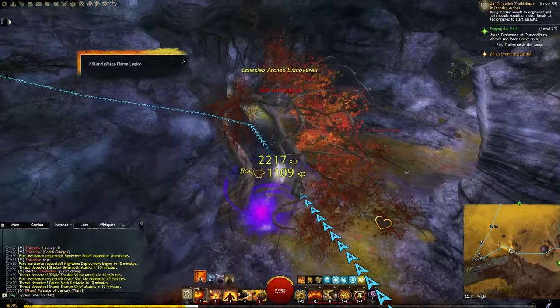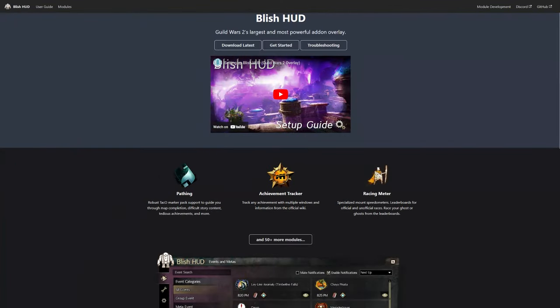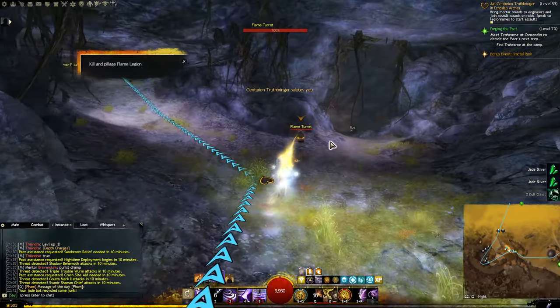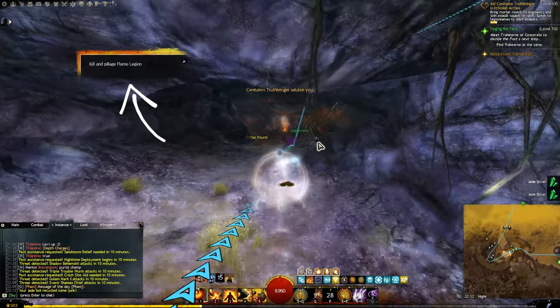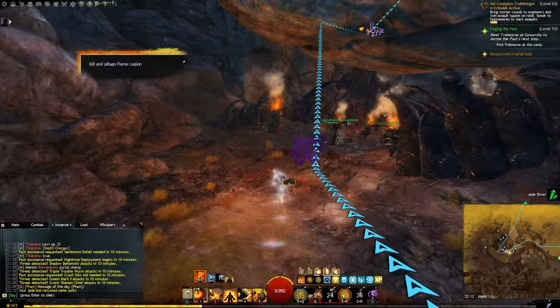Let's start with the absolute best thing you can do to start exploring the world more efficiently, and that's installing Blish HUD and enabling their pathing module. This will allow the addon to overlay routes made by other creators on your screen. In the video I'm using Test Trails, which frankly is the gold standard when it comes to speed. Their routes also contain a ton of tips and tricks on how to complete hearts faster, which mounts to use when, and so on.